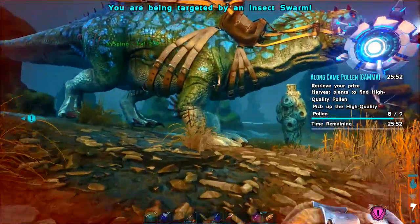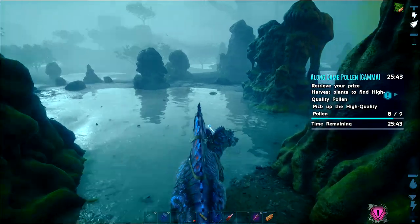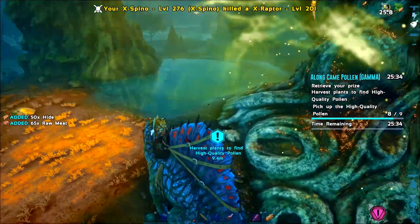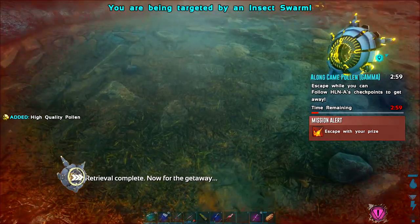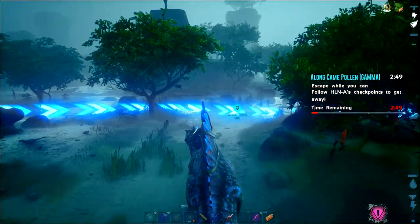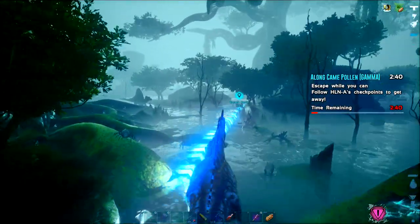Okay, so Long Cane Pollen's a little bit different — it sent you all over the bog. You have to wait until the pollen blocks stop breathing out the poisonous stuff. There is a pattern to it: when it starts breathing and when it stops, you can run over there. We've got the quality pollen — and oh, we've got an escape! Things have been attacking us while we've been doing this the whole time and I didn't know this happened. There's quite a lot of stuff coming towards us.